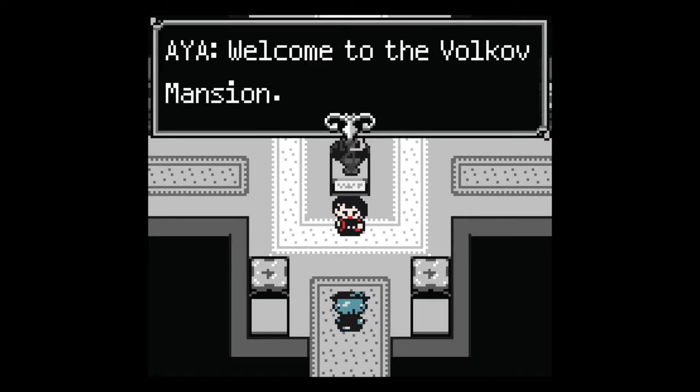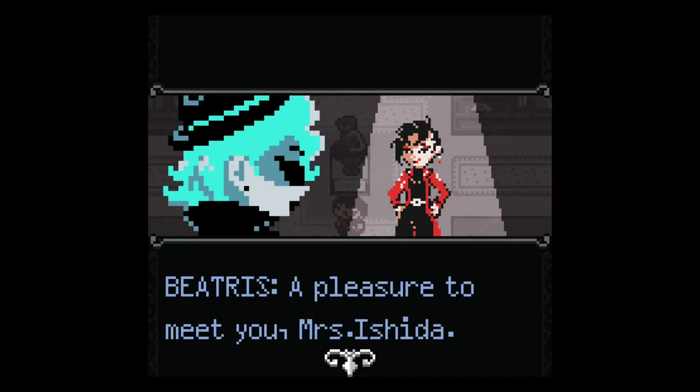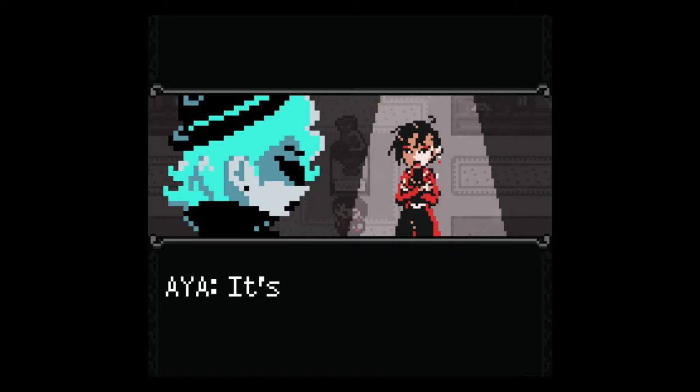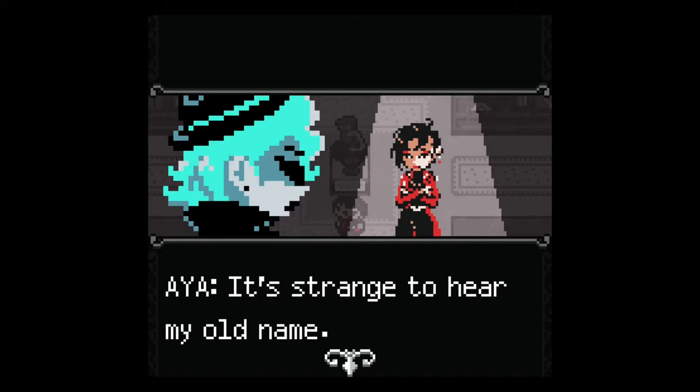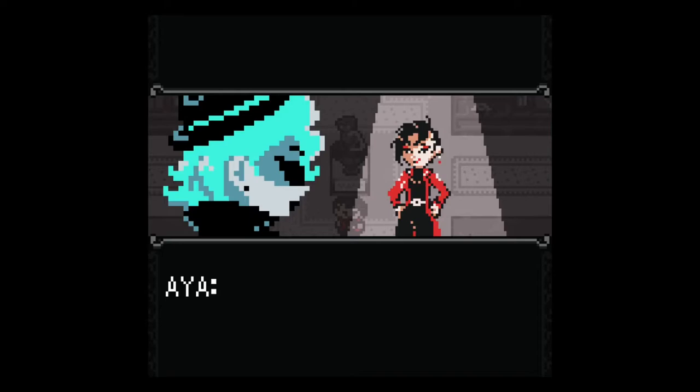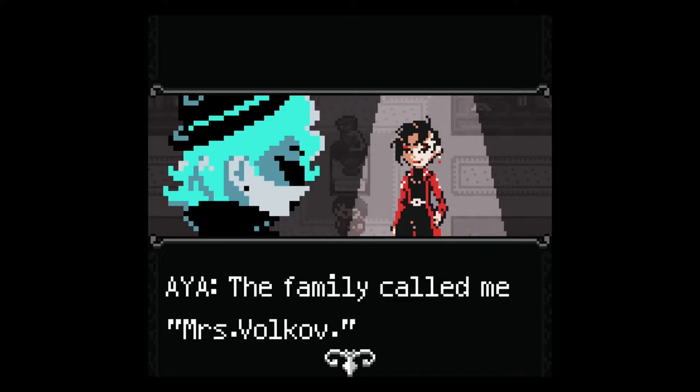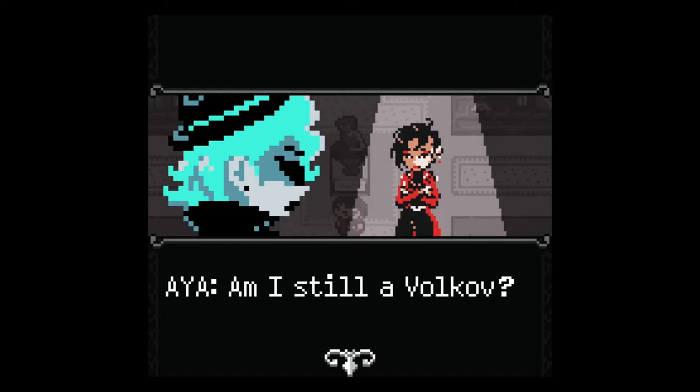'Welcome to the Volkov Mansion.' We greet: 'A pleasure to meet you, Mrs. Ishida — I'm sorry about your husband.' She responds: 'Please — Miss Ishida. It's strange to hear my old name.' She used to be Mrs. Volkov since she married him, but now that he's dead, she's reverting to Ishida. The family always called her Mrs. Volkov.